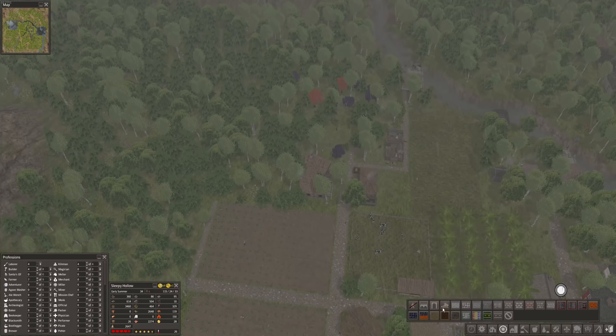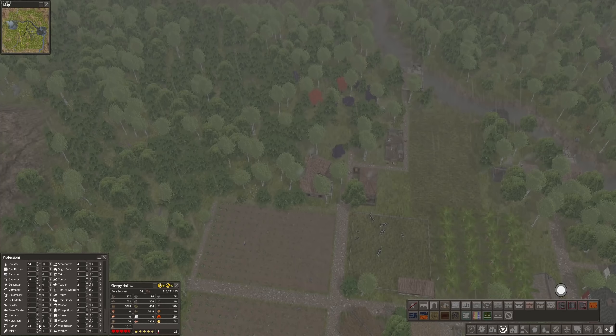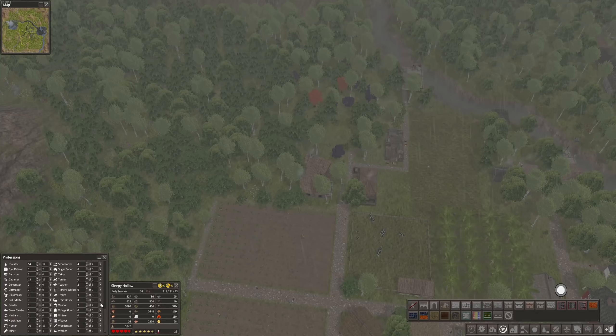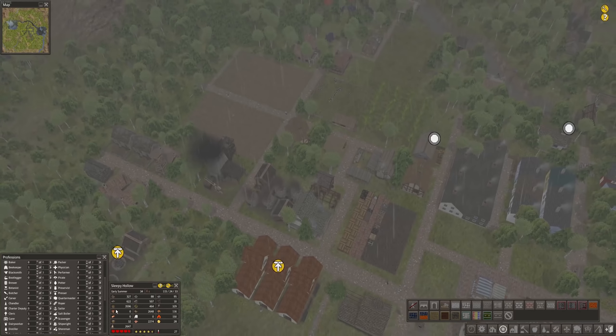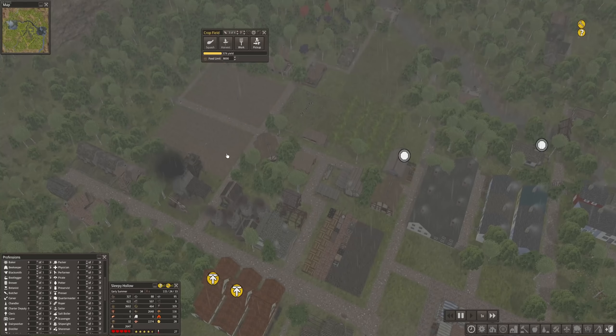I've also increased the workplaces for all of the hunting cabins, so we can apply a few more hunters — three more in fact. The gatherer is now too much so I'm reducing that. Fishermen will be increasing soon anyway. I just hope I haven't forgotten any other food production building — it is a bit tight right now at 3500.